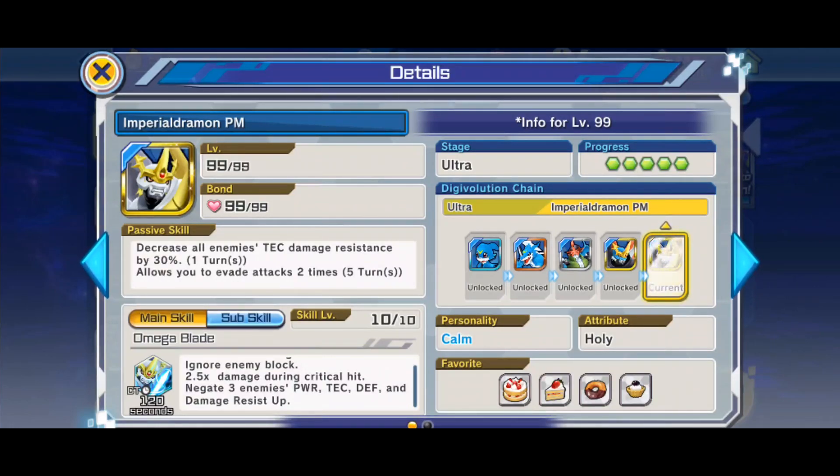He also negates your opponent's tech defense and resistance — takes it all away — which is huge. The last time we had Tenacious Week you could build up so much defense and out-tank your opponent; even Omegamon couldn't stand a chance and did basically no damage. But this guy strips it all away, giving all your other Digimon a high chance to deal damage. That's why this Tenacious Week won't be filled with as many tenacious Digimon.